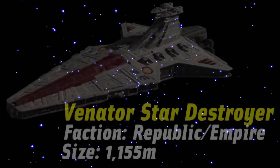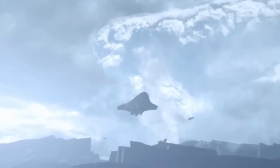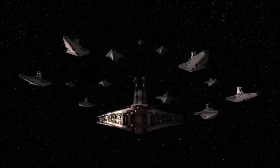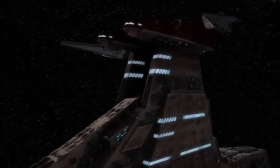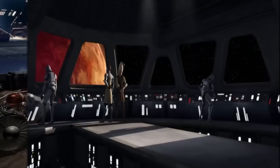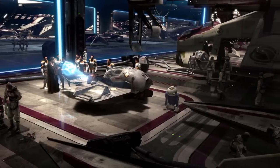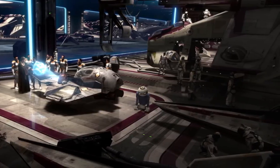Today we're seeing the MC-80 Liberty type star cruiser go against the Venator class star destroyer. The MC-80 was used by the Rebel Alliance during and after the Galactic Civil War, primarily as a destroyer or cruiser, but also functioning as a carrier. The Venator was one of the main capital ships of the Republic during the Clone Wars, also used by the Empire but later phased out in favor of Imperial star destroyer classes. Unlike the MC-80, the Venator functioned primarily as a carrier.